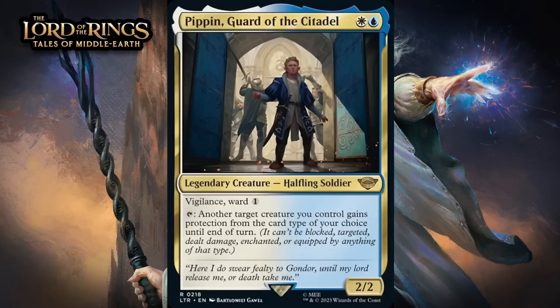Next up, it's Pippin, Guard of the Citadel, which for a blue and a white is a 2/2 legendary halfling soldier at rare. It's got vigilance and ward 1. You can tap it, and another target creature you control gains protection from the card type of your choice until end of turn. A 2-mana 2/2 with vigilance and ward 1 is a decent starting point, and Pippin comes with a really strong ability. Protection from an entire card type is pretty great, and means Pippin can not only help your creatures dodge removal, he can also make your creatures unblockable in many situations. He can't use the ability on himself, so your opponent will often prioritize getting rid of him, but at least ward 1 makes that a little more challenging. The fail case is a nice card and the ability to protect stuff can be a game-breaker. I'm giving it a B.